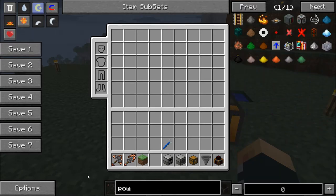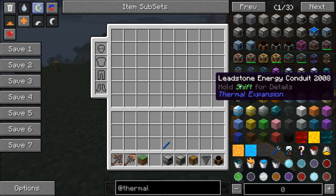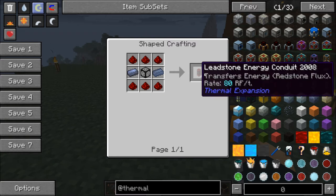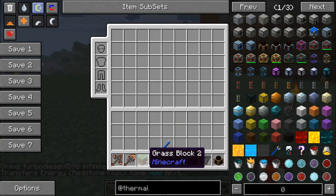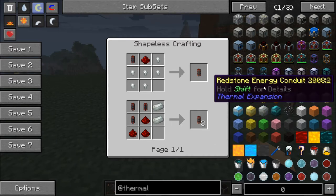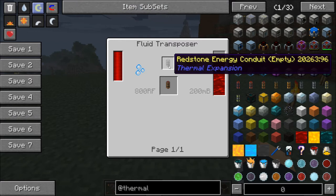Then we're going to need a way to transport the power from the dynamos to the machines. For that, we're going to need some leadstone energy conduits. There are a lot of different types of energy conduits. There's the leadstone ones which are the most basic, and they only transport 80 redstone flux per tick, but that's fine because we're only producing 80 redstone flux per tick. But if we were to use more machines and more steam dynamos, we'd have a bit of a problem. Then we've got the hardened energy conduits — the recipe for those is INVAR around the leadstone energy conduits and a bit of redstone, and those can transfer 400 RF per tick. And finally we've got the redstone energy conduits which can transfer 10,000 energy per tick, but you're going to need some destabilized redstone — some liquid redstone — for that, so we'll get to that a bit later.